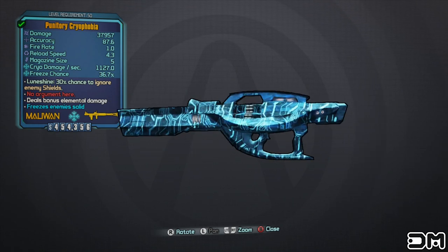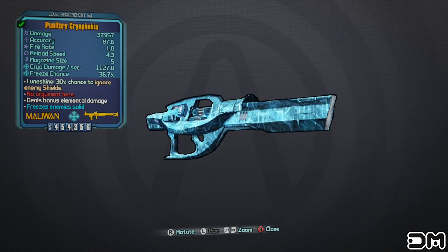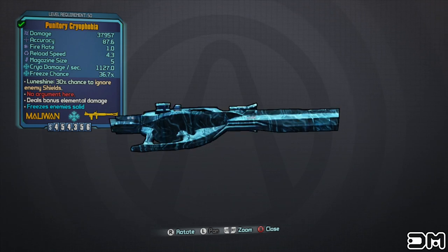What's up everybody, Deathmule here, and today I'm going to show you how to get the legendary rocket launcher, the Cryophobia.